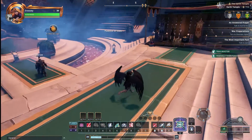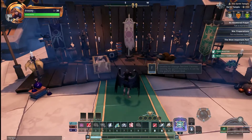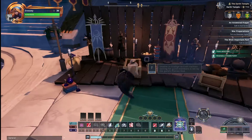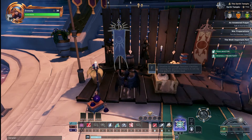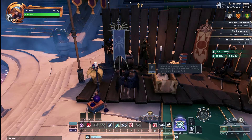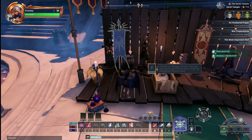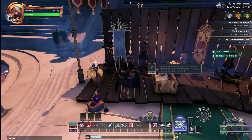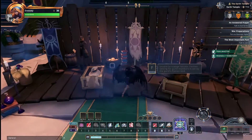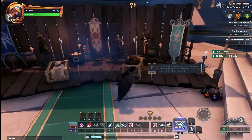If you come over to the right, you're going to see the three banners. Here is where you can change your faction. I'm not sure if there's a cooldown, so make sure you pick which one you want. The important thing to note is your faction is decided by your guild. My guild is this faction here, which means I cannot change my faction as long as I am in the guild.